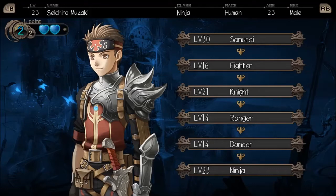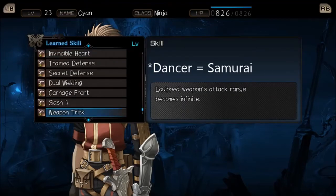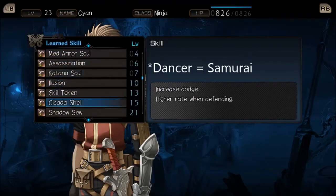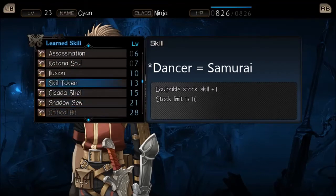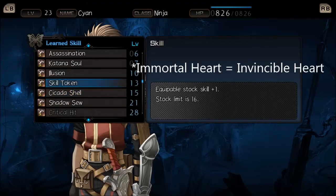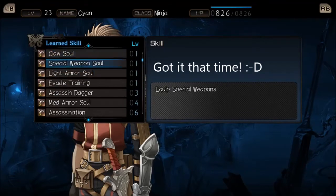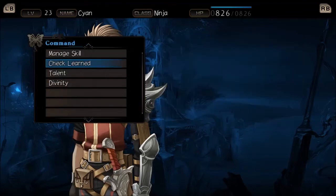Finally, we change to ninja, the ultimate class for this build. The reason for ending on ninja instead of samurai is that ninja just had more skills than the dancer that I wanted for this character. Ninja allows this character to equip katanas and have evasive training as well as a cicada shell, which just like Immortal Heart could potentially save this character during a duel. Those are the reasons I chose ninja instead of samurai as the final class. You could do it the other way and I'm sure it wouldn't be a huge difference, but for me it was more important to have the extra evasion be innate rather than supplementary.